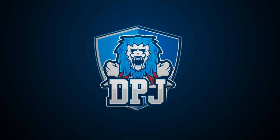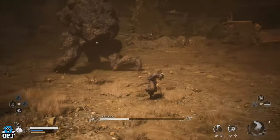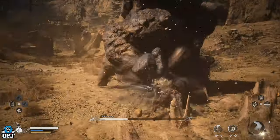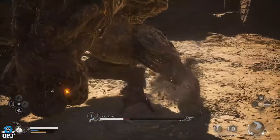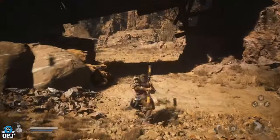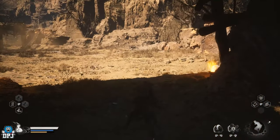In this Black Myth Wukong video, I bring you a guide on how you get this amazing secret weapon called the Cloud Pattern Stone Staff. This is a weapon tied behind a kind of secret mini-quest, which requires you to collect 6 border eyes, then use them in a specific place to summon a secret boss, and upon defeating the secret boss, you unlock and can craft this weapon.